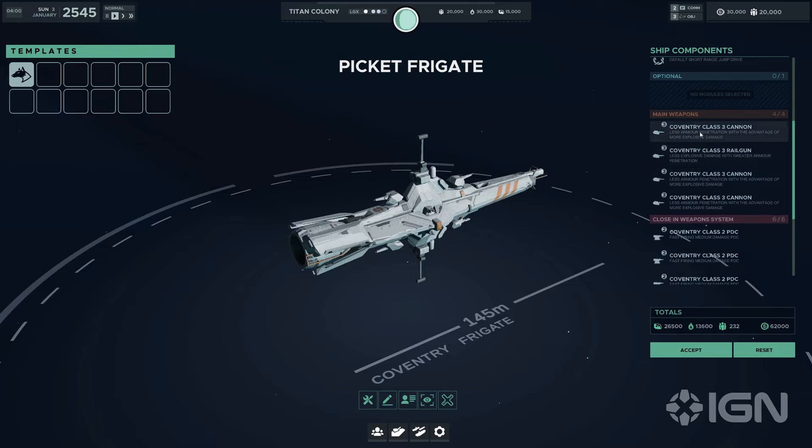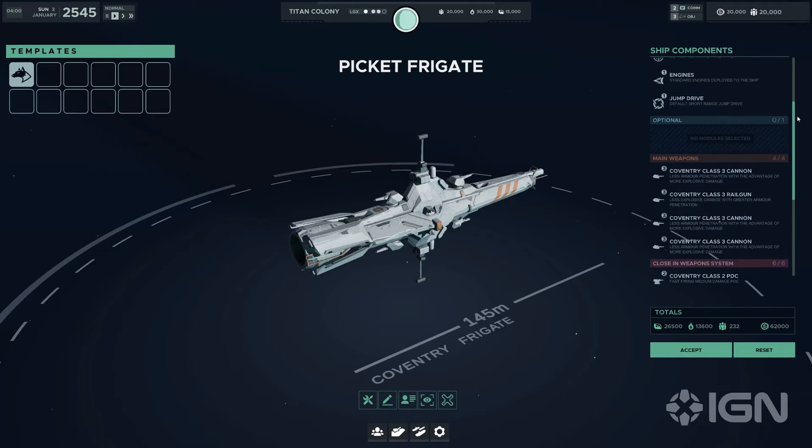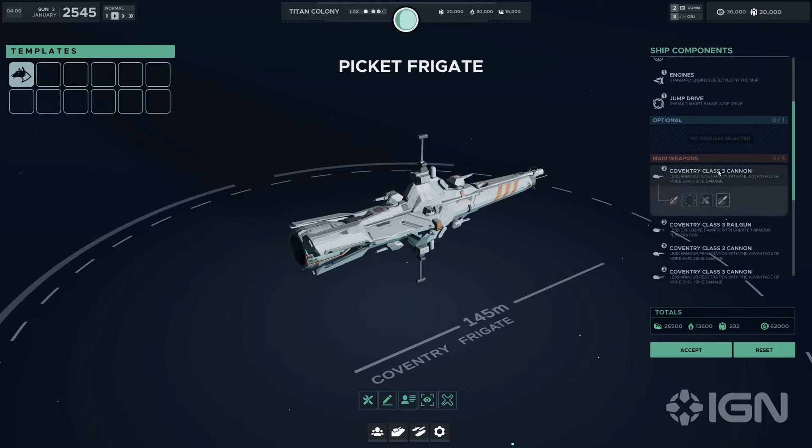With its impressive arsenal capacity, the Coventry class frigate can be equipped with a lethal combination of class 3 size weapons, including battle guns, railguns, and cannons, each offering distinct advantages in combat. The battle gun provides balanced defensive capability, the railgun offers superior armor penetration, and the cannon delivers explosive damage for maximum impact. The choice of armaments allows commanders to customize the Coventry's offensive focus based on the mission at hand.